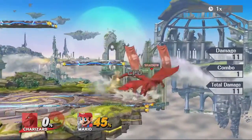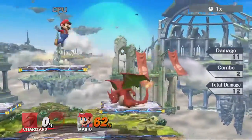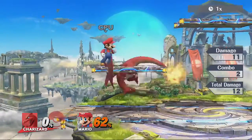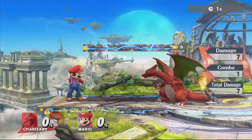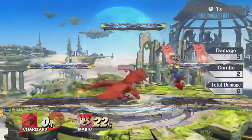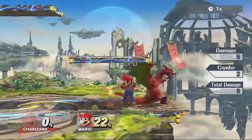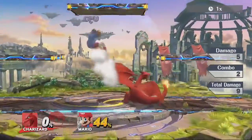Opponents can air dodge or DI away from forward air. You can anticipate that by being quick about it or delaying a little bit to see if they air dodge and then throwing it out. Some people say you can Nair off of the down throw too, and that can be decent — like I just showed, you can hit them into a platform and continue the combo. It might connect a little more often than forward air but it does not do as much damage.